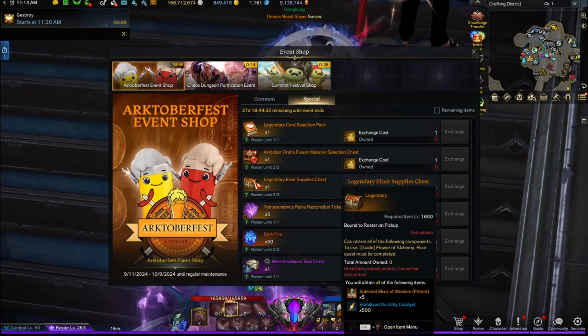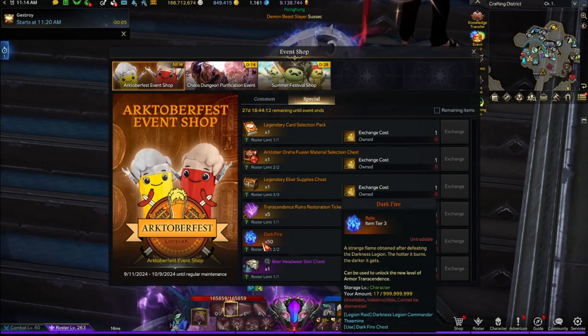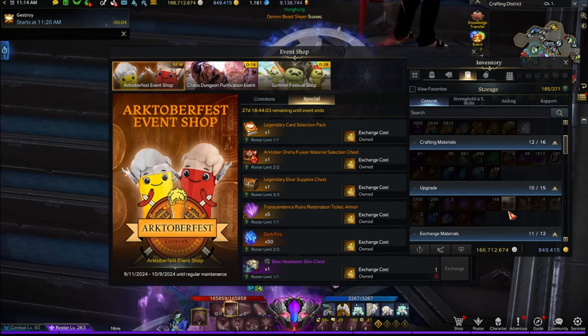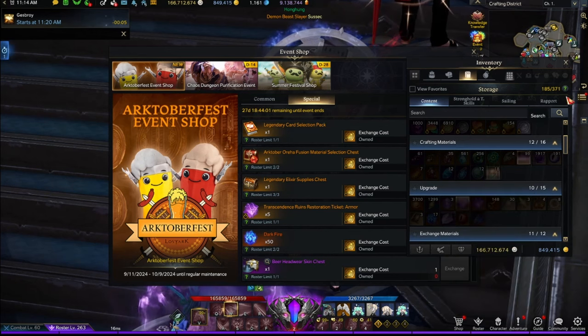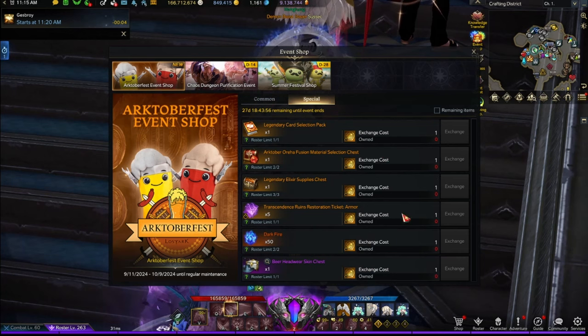We've also got 15 free legendary elixirs in the special tab, so surely everyone can get 40-set now — totally legit system! On top of that, an extra five restoration tickets, and a hundred dark fires, which I definitely needed. I just pushed my Shadow Hunter to 1610 recently and only had 17 dark fires. So that is really welcome. And that's the Arktoberfest event shop — it's beautiful.